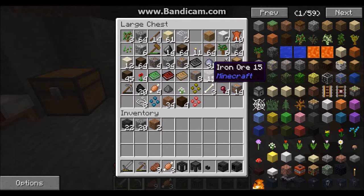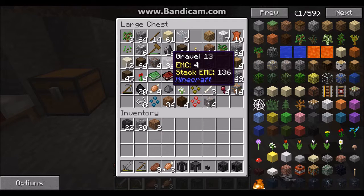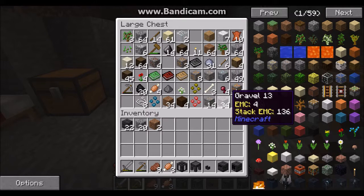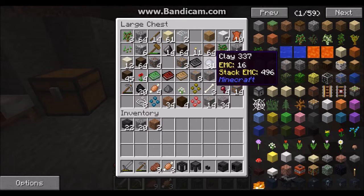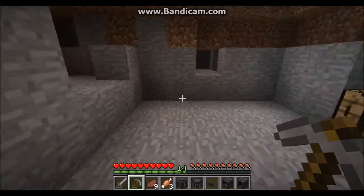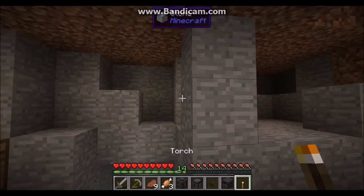It pretty much means you can grab out kind of infinite resources. Like you throw in some iron, and then you can pretty much infinitely pull it out as long as you have EMC in there. So as you can see, this will give us 136 EMC if we threw it into the transmutation table. And then we could grab out a bunch of clay from that — you can't grab out like 31 clay but you can still grab out a lot of clay from this.